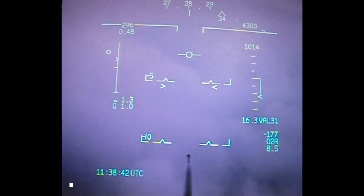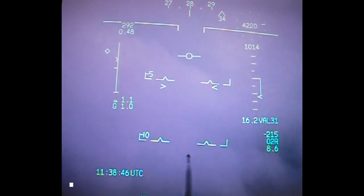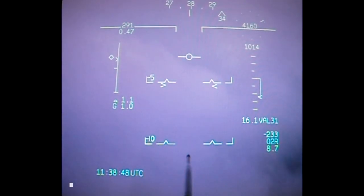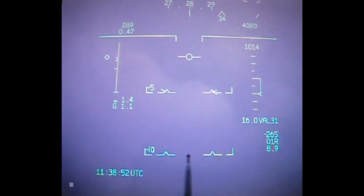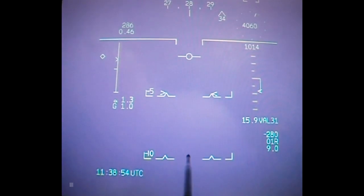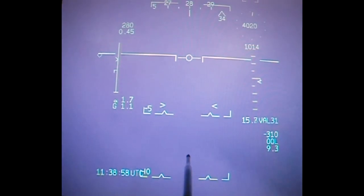Bottom right hand corner of the HUD: 16.3 miles to the Valley. At about 15 miles I'm going to have to start configuring, so it's a tight feed-in. 4,000 feet in the descent — my speed is coming back and I'm allowing it to come back. I want to get to about 230 knots to slow for pattern speed. Four thousand.